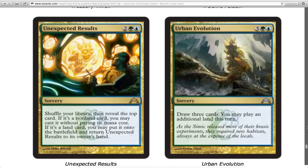Unexpected Results — shuffle your library, then reveal the top card. If it's a non-land card, you can cast it without paying its mana cost. If it's a land card, you put the land onto the battlefield and the sorcery bounces back into your hand. I said earlier I don't like cards where I don't know the outcome, but I like cards where both outcomes are awesome — and I really like this card.